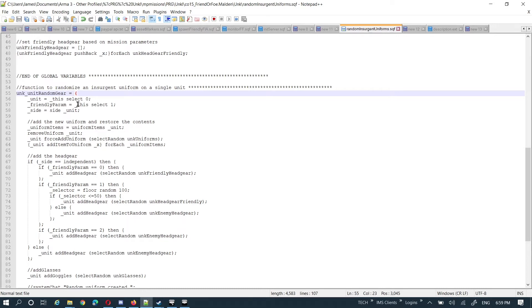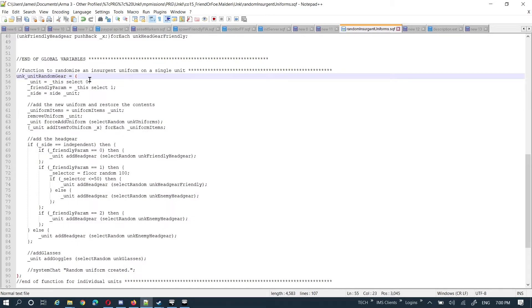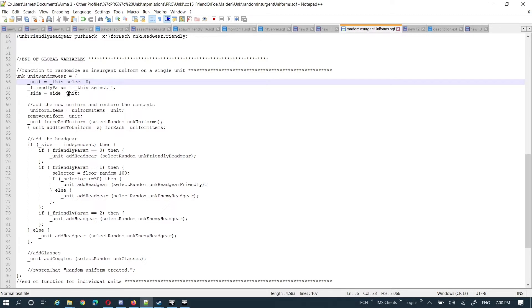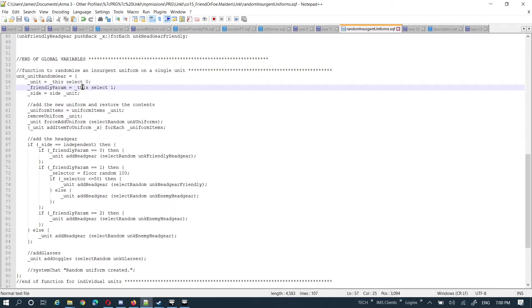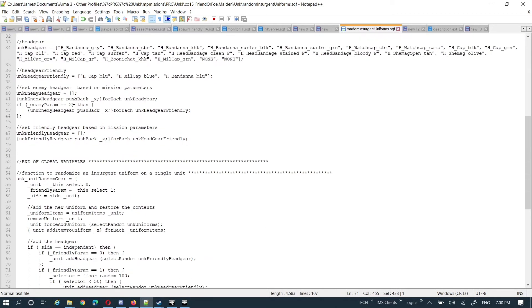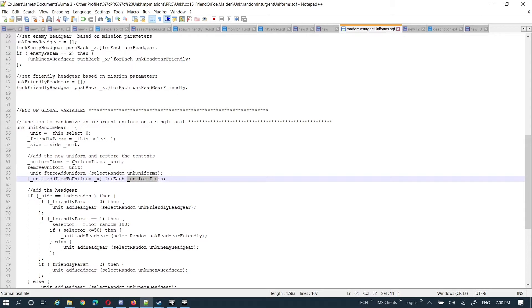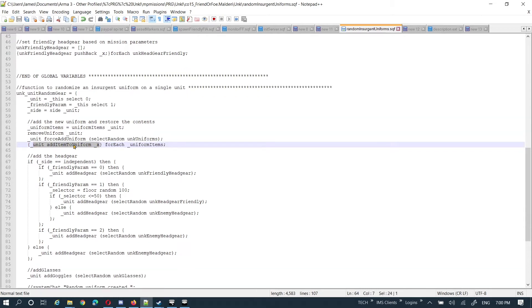The code from this curly bracket down to here was stored in a variable so I can call and execute it. It stores the unit — this handles just one single unit. Then, whatever the friendly parameter is set to in the mission description, I basically store the uniform items already in the unit — any magazines, first aid kits, stuff like that — into a variable. I remove the uniform, force-add a random one selected from unk_uniforms, add it to the unit, and then for each of those stored uniform items I add them back into the new uniform. That's as simple as it is.